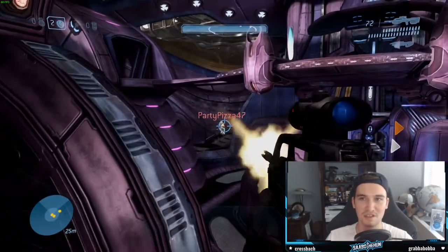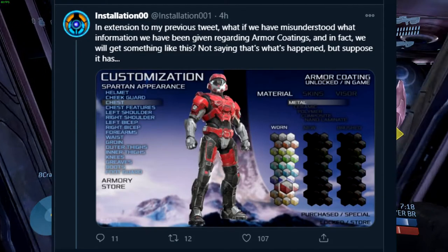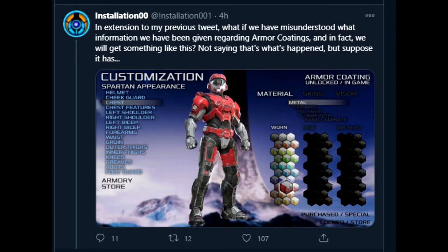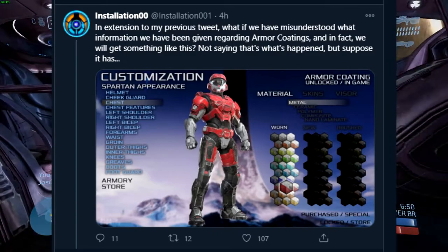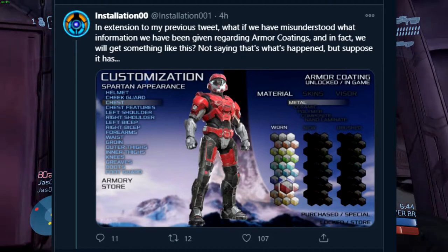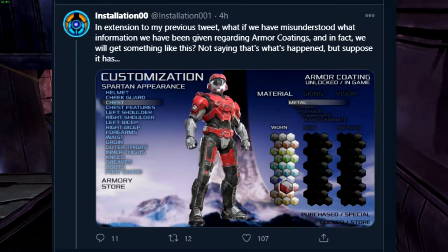I saw a recent speculation posted on Twitter by Installation 00. His tweet said: 'An extension to my previous tweet — what if we have misunderstood the information we've been given regarding armor coatings and in fact we will get something like this?' Not saying that's what happened, but suppose it has. If this is what armor coatings is going to be like — where you get a coating and are able to separately place coatings on different armor parts, choosing from material options like metal, skin, ceramic, polymer, composite, or nano laminate — this image is fan-made, but you're able to choose coatings you've unlocked.